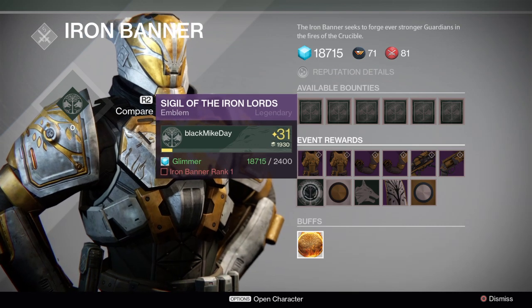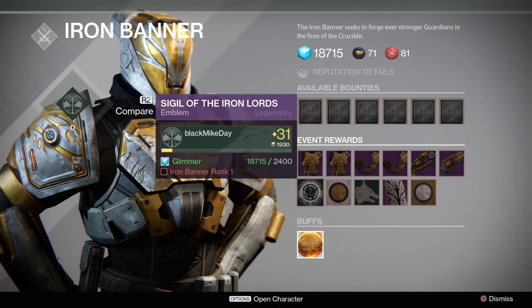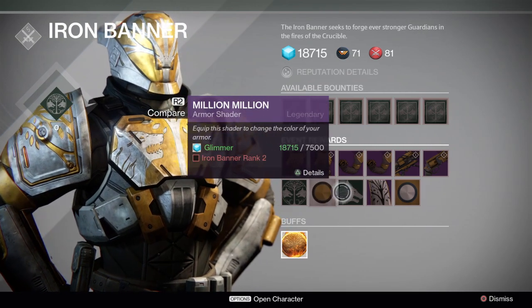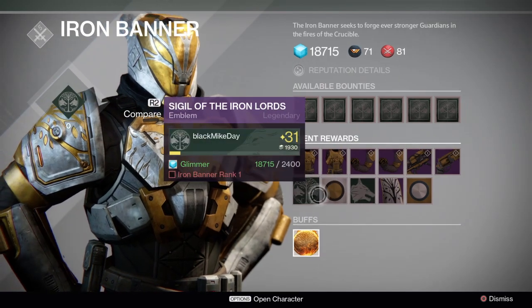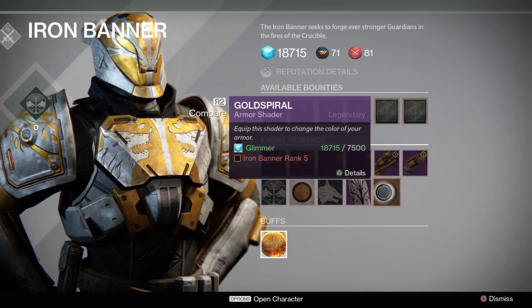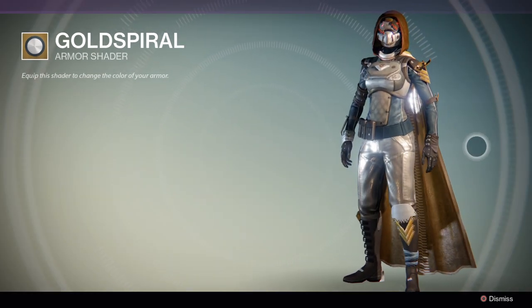Then we have the emblem Sigil of the Iron Lords, which you can acquire at Iron Banner rank 1, straight away when you hit the first rank. Then there's the Million Million armor shader, which you can acquire at Iron Banner rank 2, and it sets you back 7,500 glimmer. Then there's the rank 3 emblem called Scar of the Radegast — it features the wolf's head and tree, and the emblems are all 2,400 glimmer. Then we have a cloak for the Hunter called Mantle of Gileon, which features the iconic tree for the Iron Banner event. And then we have the Iron Banner maximum rank shader called Gold Spiral, an armor shader, and on my current equipment it looks kind of like this.